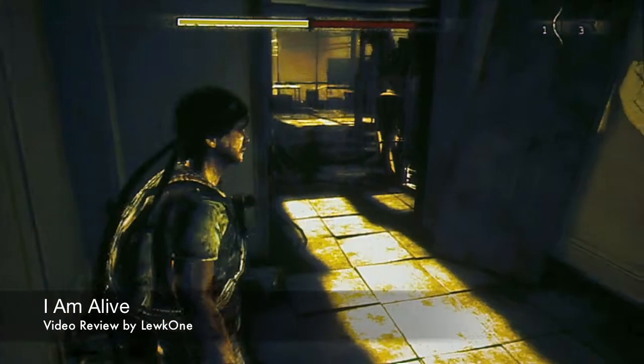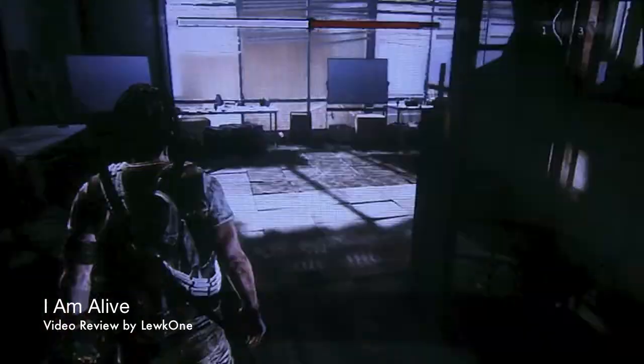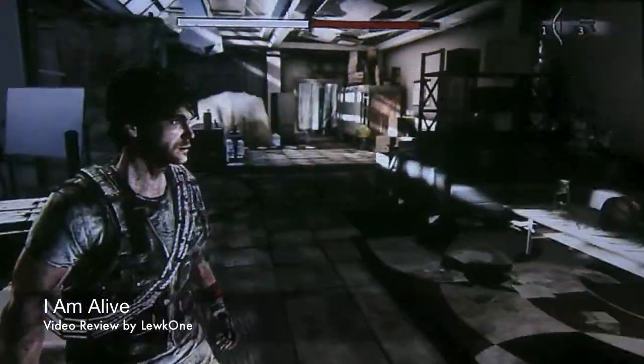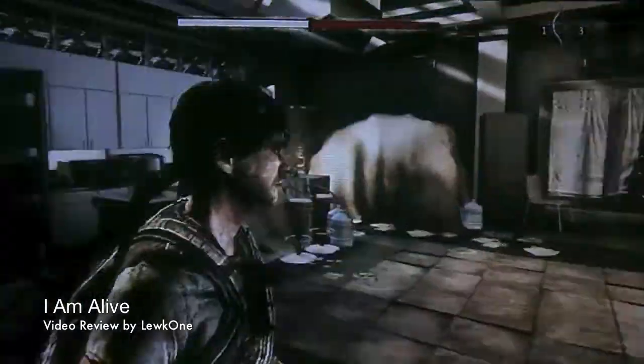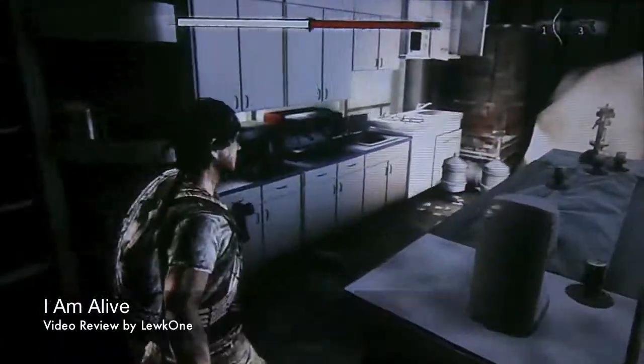At the top you've got the red bar which is my health, and on the left is my stamina. The stamina bar goes down when you're running, hanging, or climbing. This gives it a good little twist to normal climbing games.